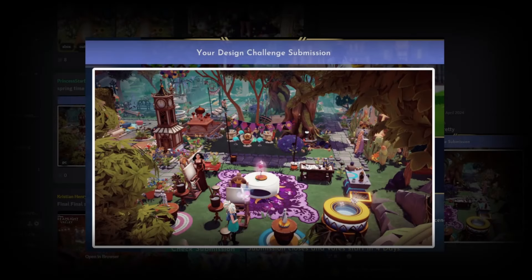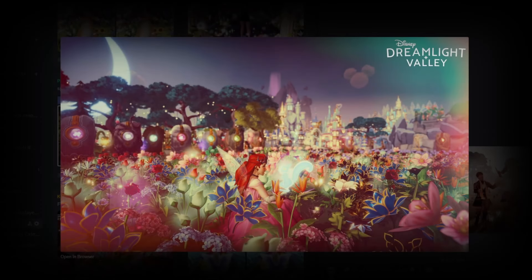Next up we have Princess Star Butterfly, who's done this springtime-in-the-park kind of submission. I love how there are lots of painting easels — we've got Mother Gothel painting, Rapunzel over here, and yourself ready to start painting. I love the floral elements around the clock tower, that's so cute. It definitely has those park vibes with all the structured little walkways. This is a really really cute submission and I'm excited to see your results.